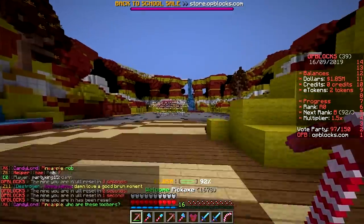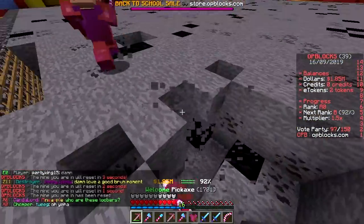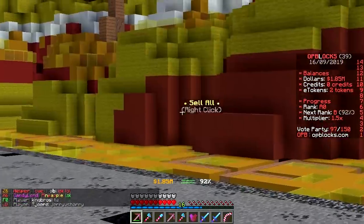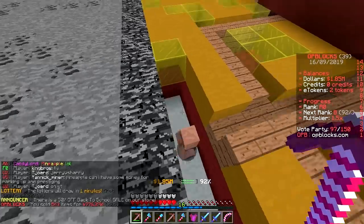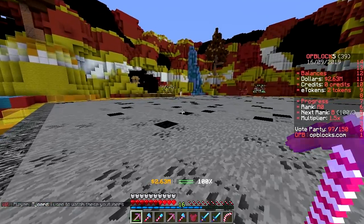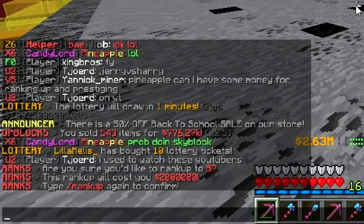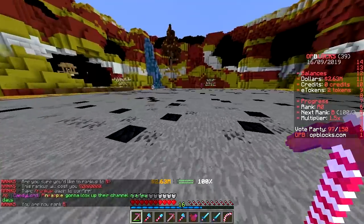The mine just reset — it resets every five minutes. I have enough to rank up now. Let me sell my stuff at the villager — 700k. On the right my progress updated: 100%! Which means I can rank to B. Slash rank up, enter — it costs two million dollars. Confirm — you are now ranked B!